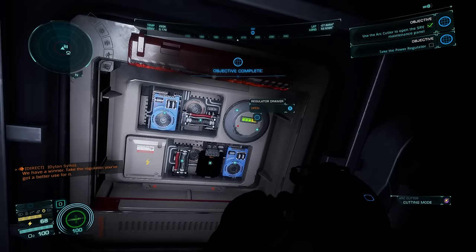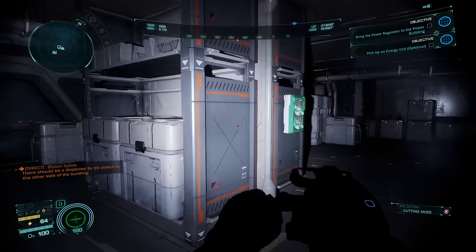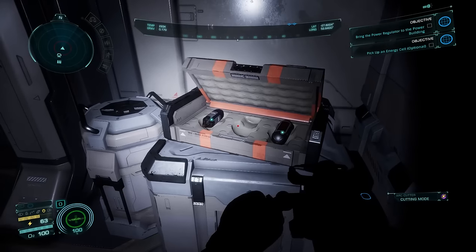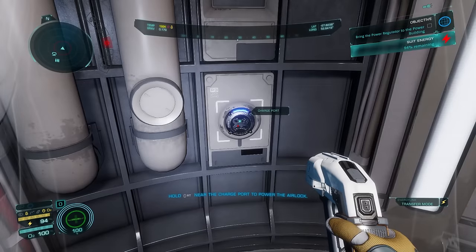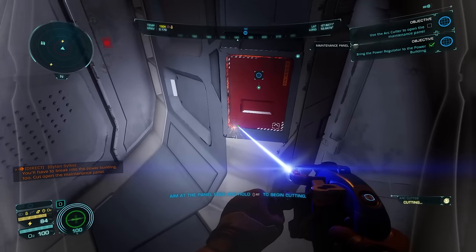We have a winner. Take the regulator — you've got a better use for it. We're looking for energy cells. I'll stop talking like that, I promise. Grenades? Energy cell, got it. And charge. Energy transfer complete. I want to shoot something — where are the enemies? This is pretty fun.